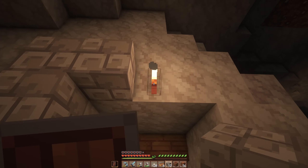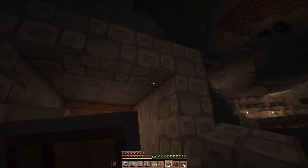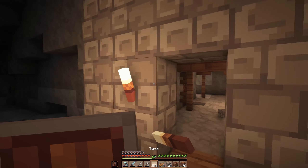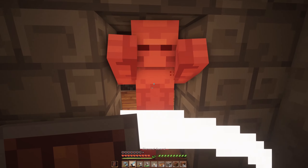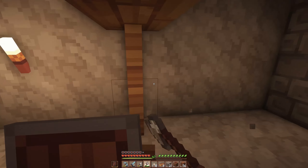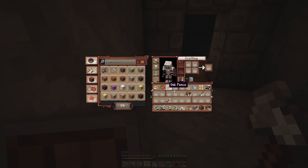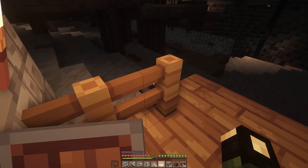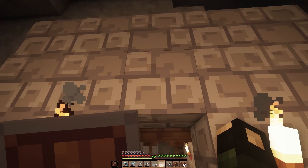I want to make this a bit more of an entrance way just so I can make this a bit more noticeable. Let's go torch, torch. Let's take these fences for ambush protection - like so. Boom boom boom boom boom, so now I can come out and I'm not immediately in danger.